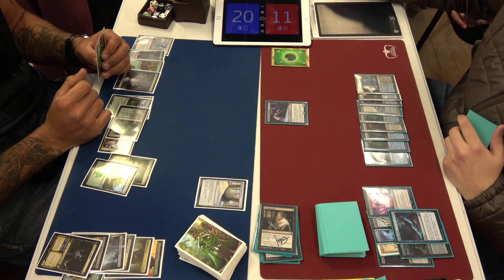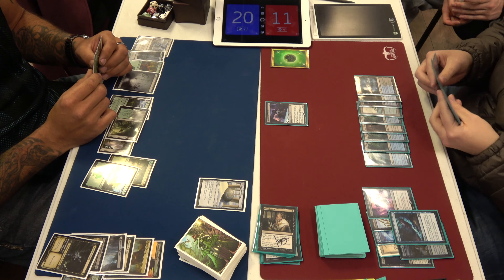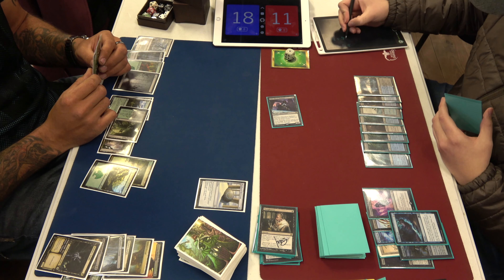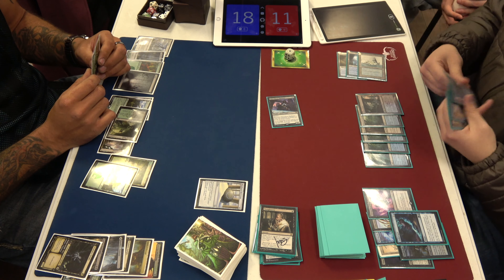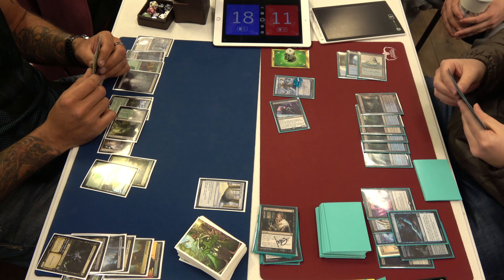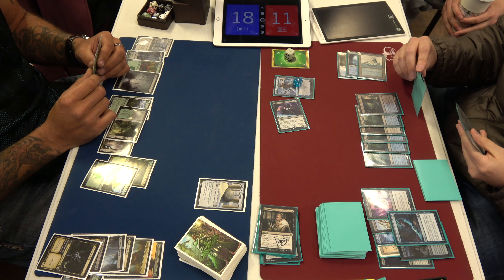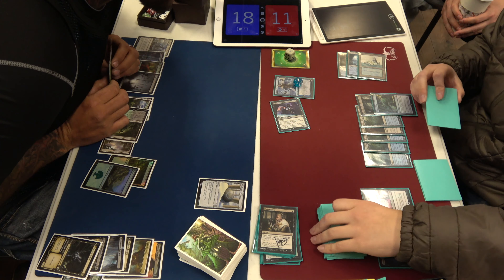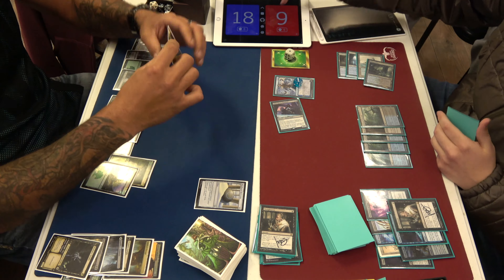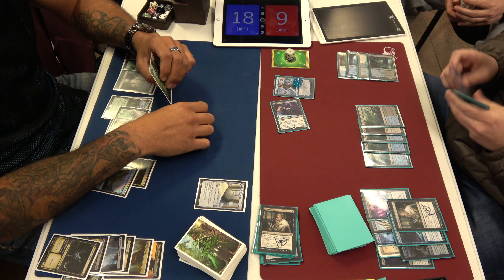I think Collected Company is what he needs here — CoCo in this situation probably gets him out of this. Well, he can slowly dig out. I think I also have four cards in hand. I think I also get to go Narset plus Geier Reach Sanitarium. So we are close to the game no longer mattering — are a lot of decks running the Narset-Geier Reach combo? The Blue-Black ones are.